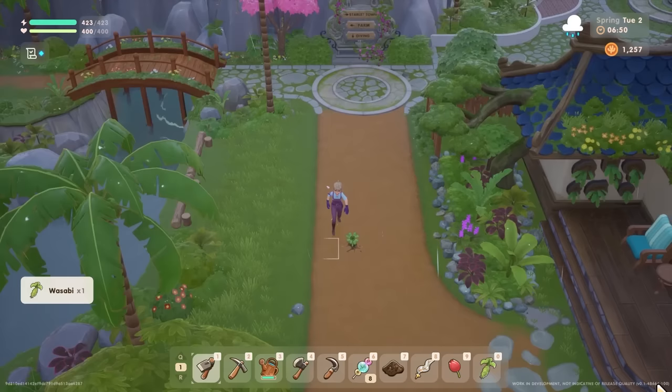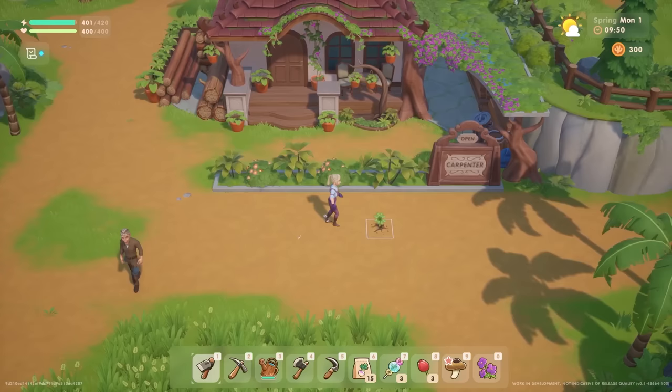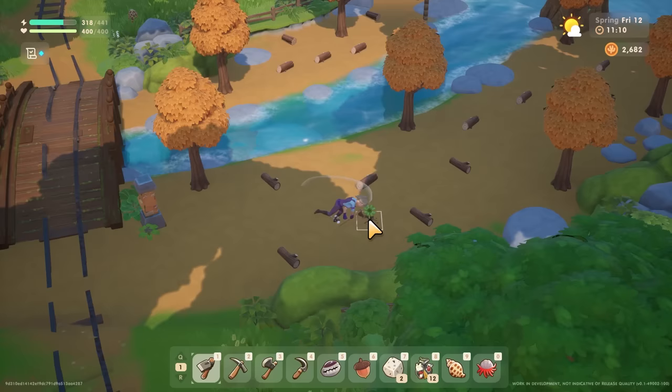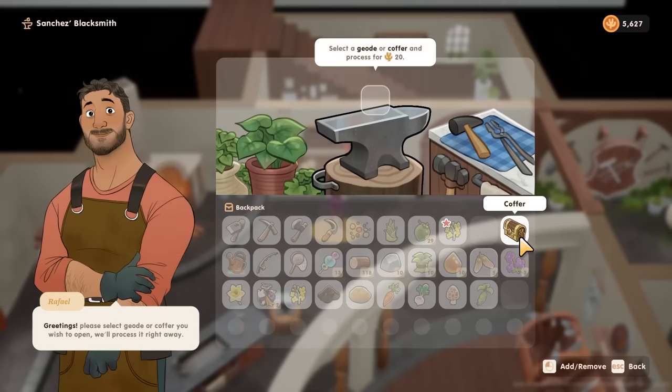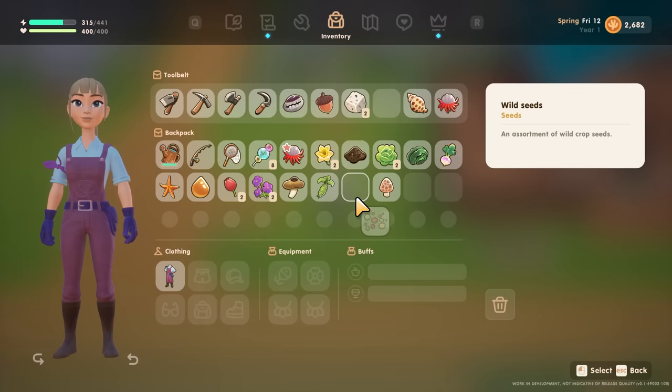Number two is do not run past the clovers that you spot around the island. These are not there for decoration. You can actually hit them with your hoe and you'll get a variety of items like forageables, wild seeds you can grow, treasures like coffers that you can open at the blacksmiths, and even silver kelp from some of the beach spots.